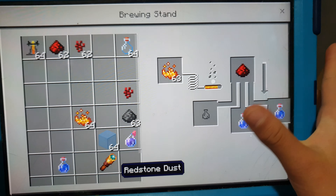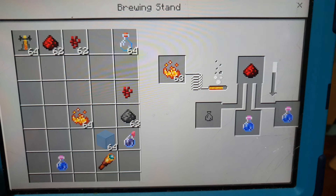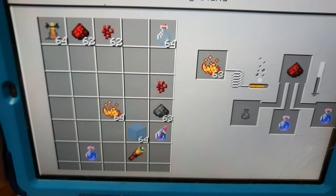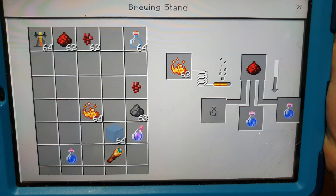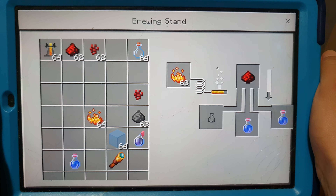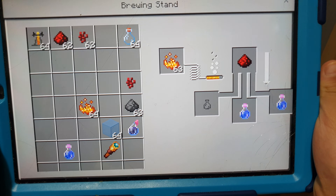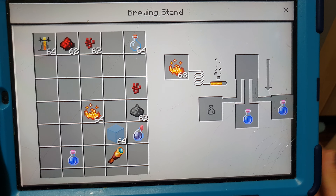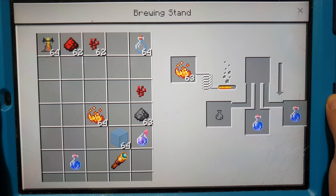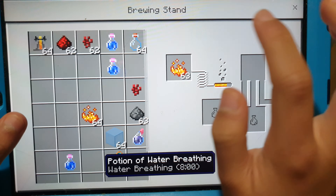Take one out, add some redstone, and it will increase its time. So what can you use the water breathing potion for? When you're in ocean monuments, if you don't have air pockets, you can use water breathing potions and you'll have a lot of air bubbles.